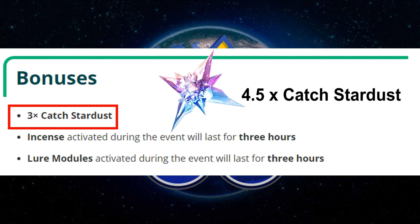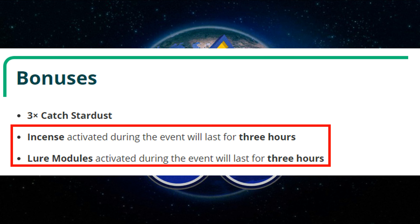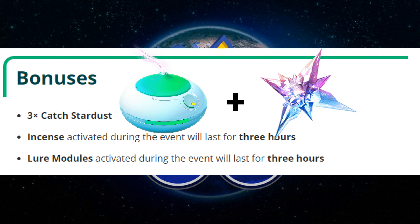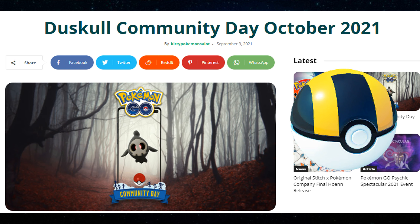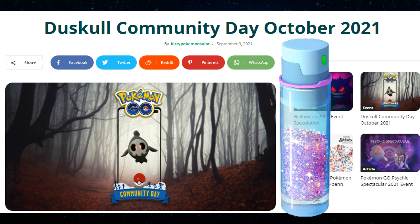If you want to use a Star Piece, you can get 4.5x Stardust. If you want to use Incense or Lure Modules, you can use them for 3x Catch Stardust. To summarize, the bonuses include 30 Ultra Balls for free, 3x Catch Stardust, and the Shadow Ball charge move.